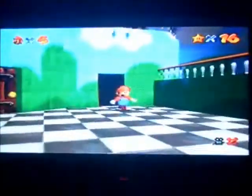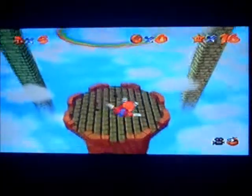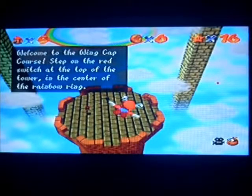Mario was sleeping at the beginning of the episode because I had to go away for a while. But in this episode, we are going to stare at the sun! Wings! Welcome to the Wing Cap Course! Step on the red switch at the top of the tower, in the centre of the rainbow ring.